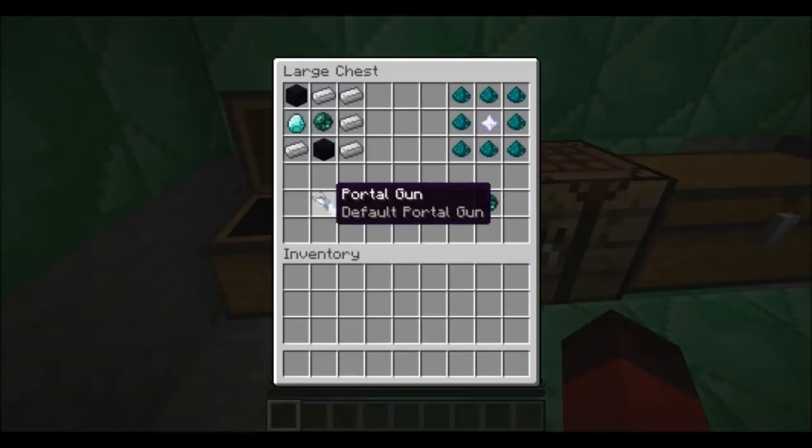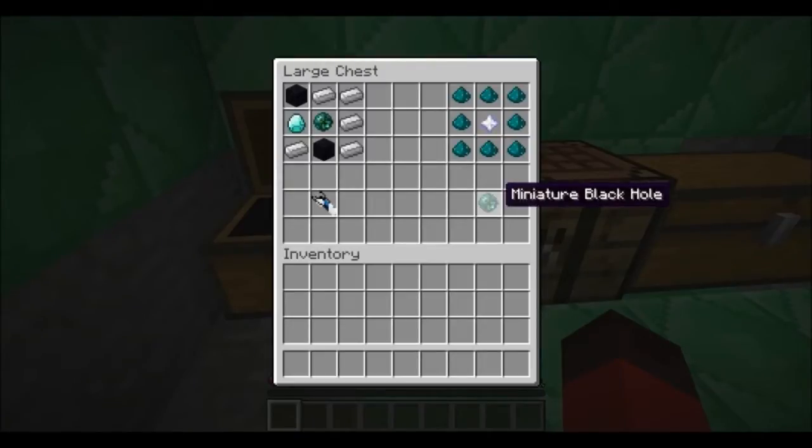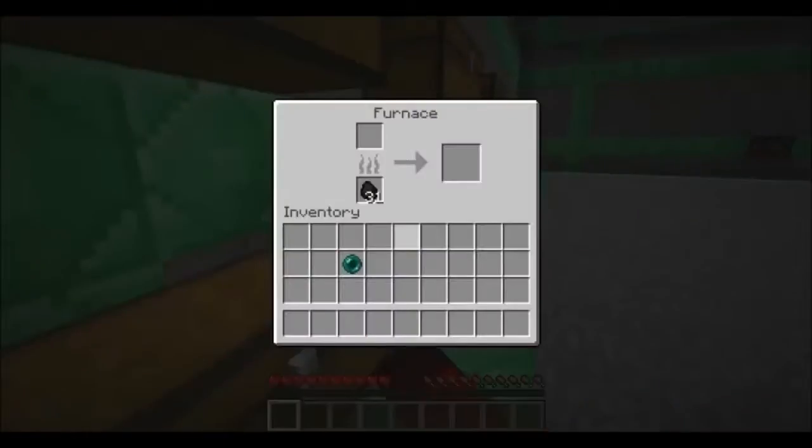Here's the portal gun. First off, you've got to create yourself a miniature black hole, which is no easy task. All the recipes shown will be normal mode, not easy mode recipes, as that's the standard. To build the miniature black hole, you need ender pearl dust around a nether star. To create ender pearl dust, you take an ender pearl, cook it, and you get ender pearl dust.